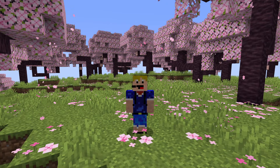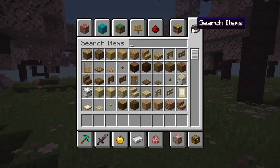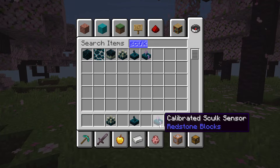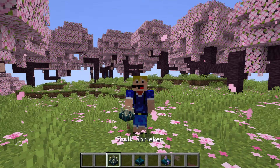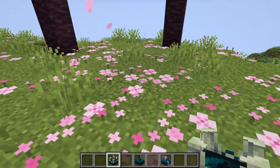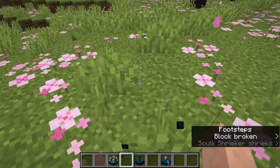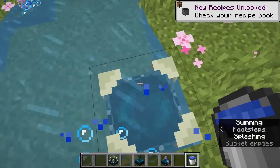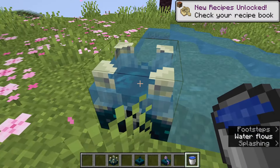Let's get started with the changes to the different skulk blocks. There have been changes to the skulk shrieker, the skulk sensor, and the calibrated skulk sensor. The skulk shrieker will still shriek if you stand on it, but the change now is that if you waterlog it and then stand on top of it, it is now silent — it will still play the animation of shrieking but will not make any noise. This block has also been added to the redstone blocks tab.